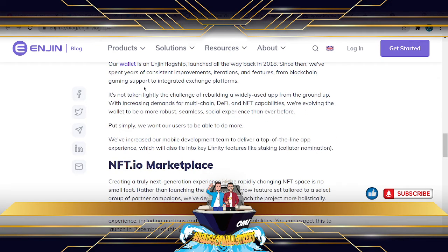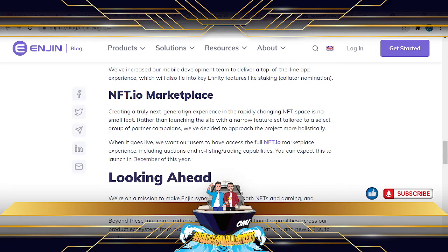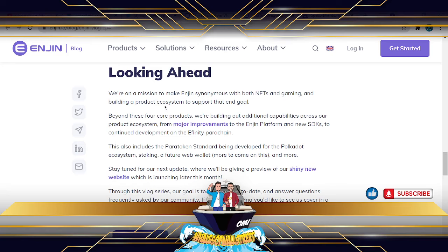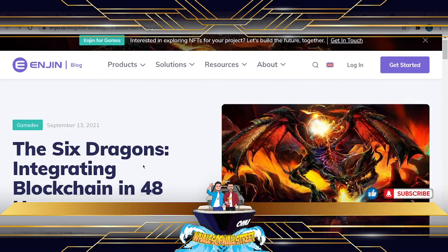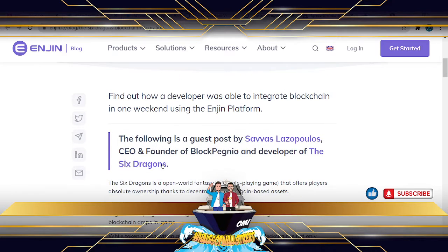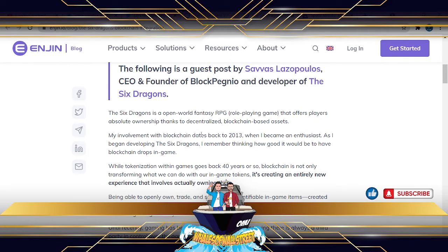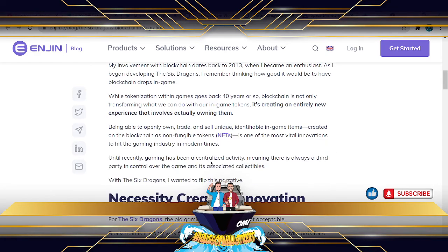A few updates to the wallet as well — nothing major, but a few developments and improvements including restructuring the marketplace and NFT capabilities. There are also a few elements around the Polkadot system with affinity, plus some updates on the website. There's lots going on with Enjin. This interoperability with games and NFT minting is allowing in-game activity to improve the emphasis on in-game earnings and the ability to buy and sell within games using NFTs and smart contracts.